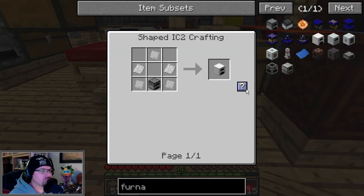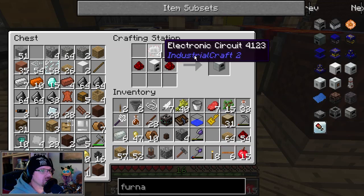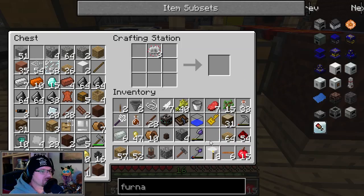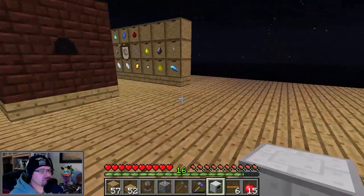Stick that there for now. One of those. Take some more redstone, take me circuit — ta-da! Electric furnace. Nice. So we'll take this lovely piece of equipment.